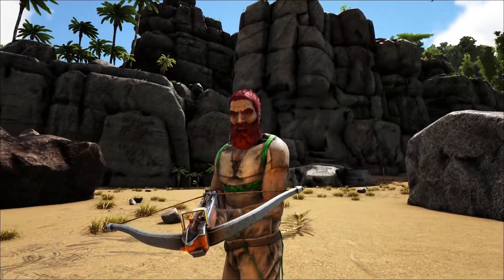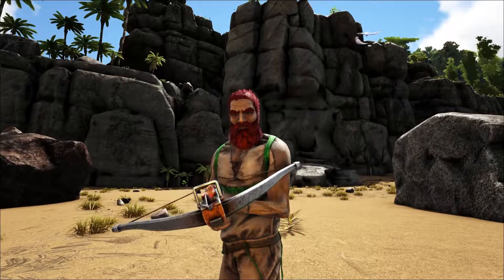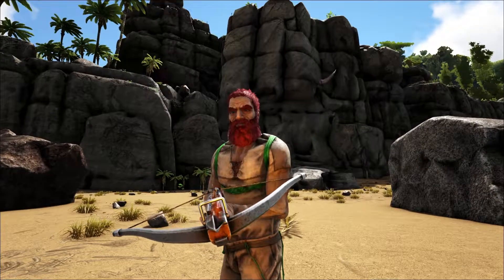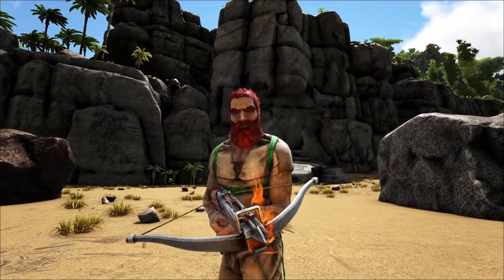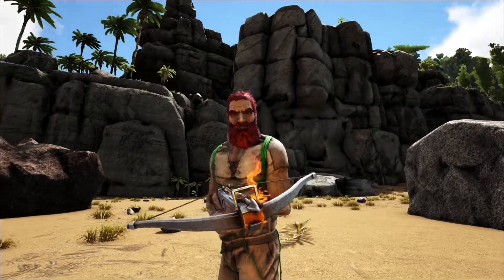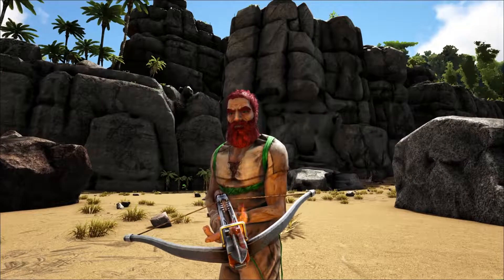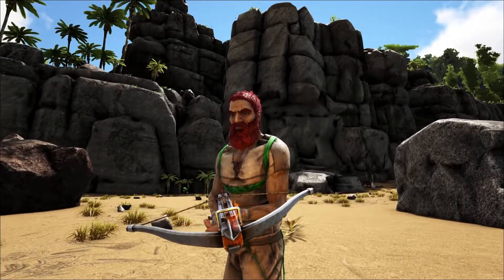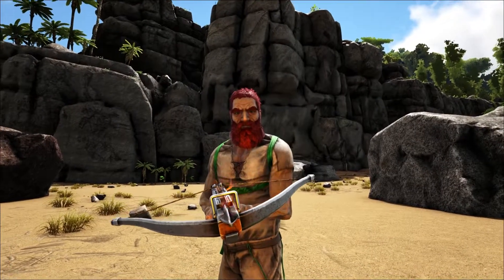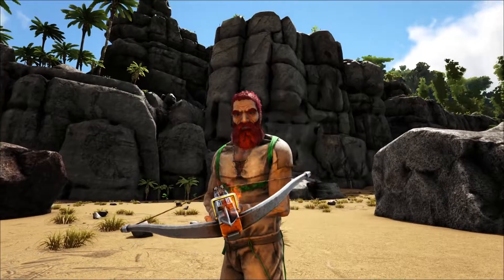If you want to craft flaming arrows, you're going to need to be on a map that has both cactus sap and sulfur. So they're not available on the Island or the Center map, but here on Ragnarok you can get those, and also Scorched Earth and some other maps. Unfortunately you can't make flaming arrows everywhere. I hope you found this helpful — if you did, give it a like and subscribe to the channel. In the description you can find a playlist of other how-to videos for early beginner players. Thank you for watching.